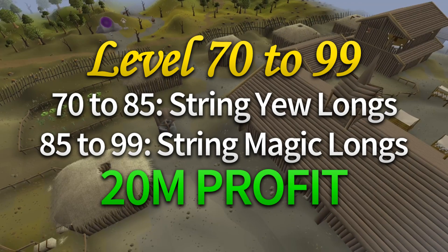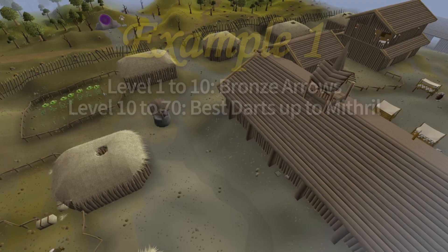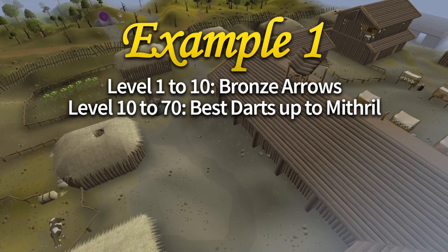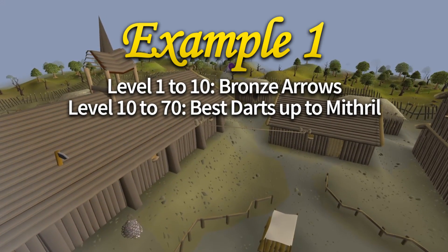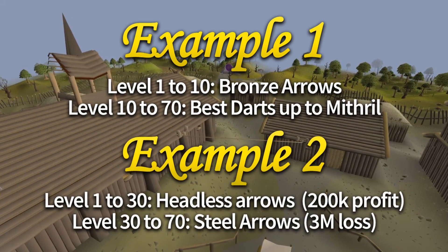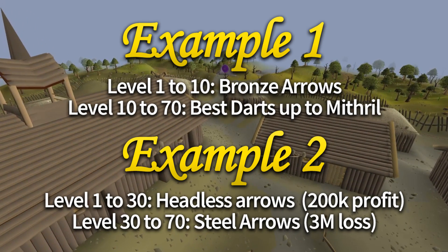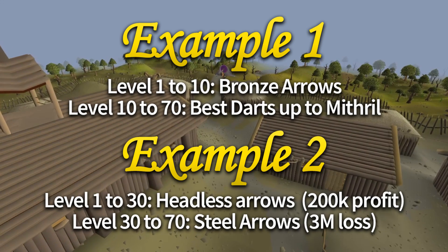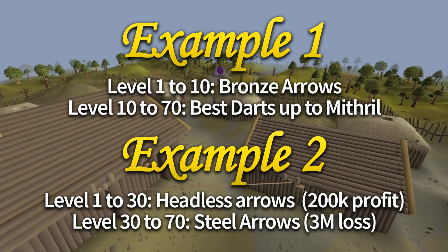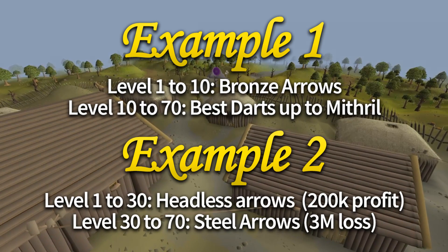I'm going to suggest two example pathways. Firstly, if you trained from bronze arrows through to mithril darts all the way through until level 70, and then did longbows, it would take around 35 hours but you'd profit 11 mil at the end. Initially though, there's a 9 mil cost of getting from 1 to 70. A fast cheaper alternative is making headless arrows from level 1 to 30, which gives a 200k profit, then from 30 to 70 make steel arrows giving 200k XP per hour, and then you get the 20 mil profit — leaving you at 17 mil profit. This does take about 10 hours more than doing the dart method, but still faster than cutting logs.